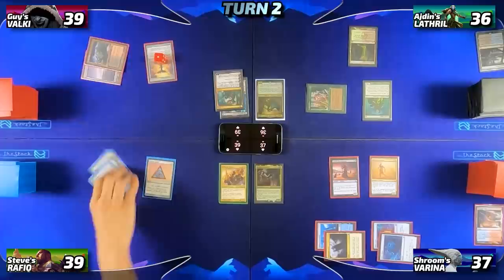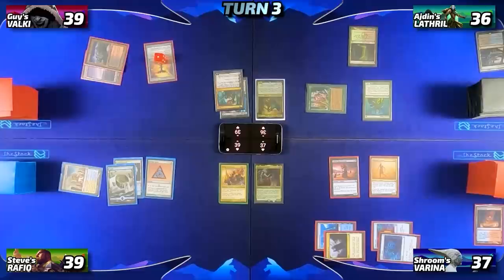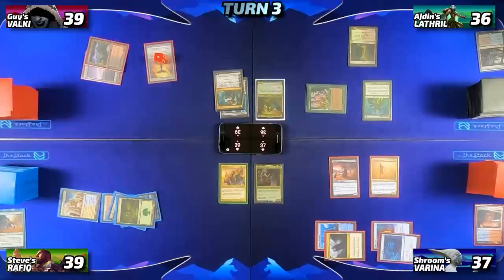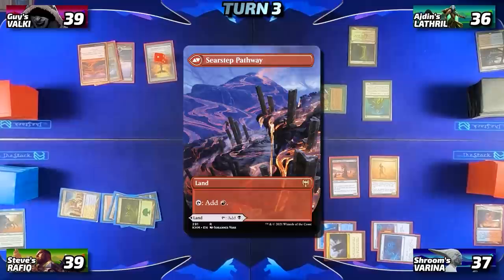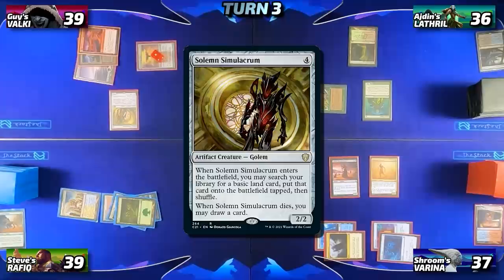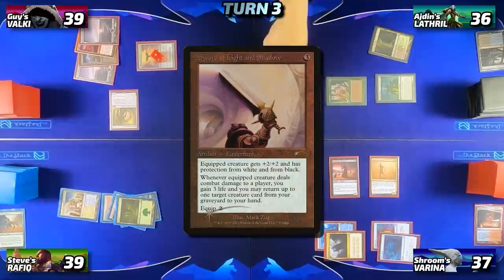Steve draws his card for turn and plays Celestial Colonnade tapped. Then taps out for three and casts Kodama's Reach, grabbing a Forest and a Plains — puts the Forest into play tapped and the Plains into hand, then passes to Guy. Guy draws and plays a Blightstep Pathway, then proceeds to tap out and cast Sad Robot (Solemn Simulacrum). When it enters he searches his library for a basic Snow-Covered Swamp, puts it into play tapped, and passes to Iden. Iden untaps and draws, still missing his land drop, taps for three and casts Sword of Light and Shadow, then passes to me.